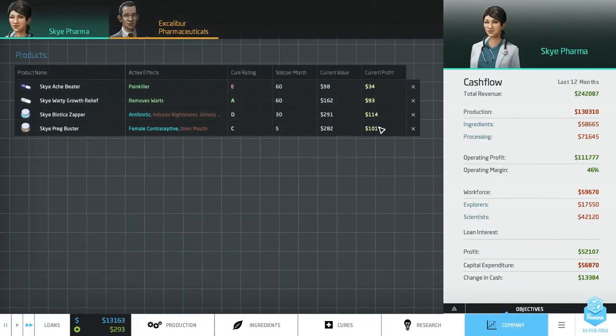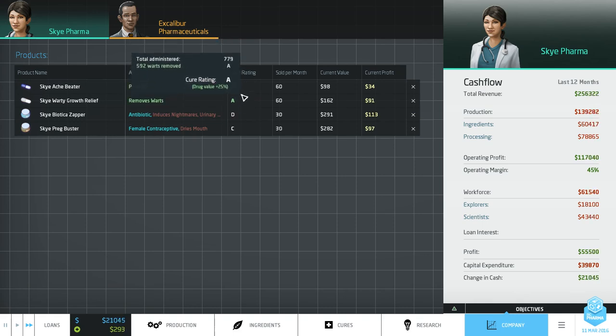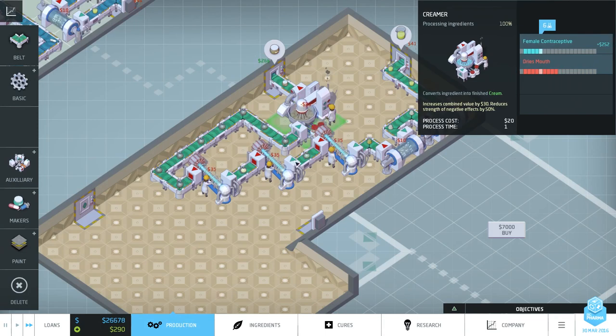Let's check our company tab. Revenue is already up at 220 to 230 and will reach close to 300,000. These are selling for 282 - awesome. Now, another way to increase revenue - not profit, but revenue - is to add value by making creams instead of pills. That adds $10 per pill. With 60 units a month, that's an extra $1,200 a month, or $12,000 a year - worth doing.